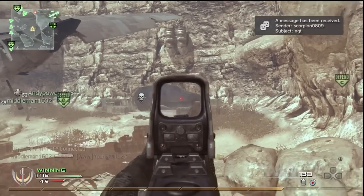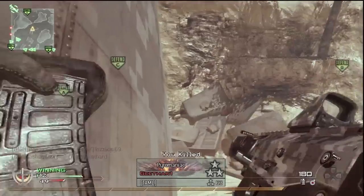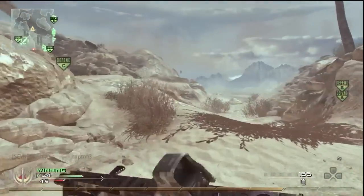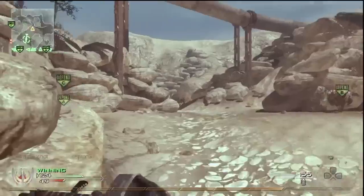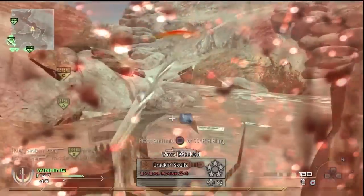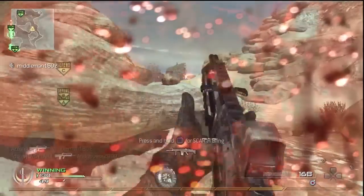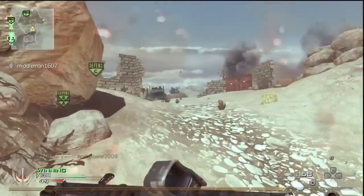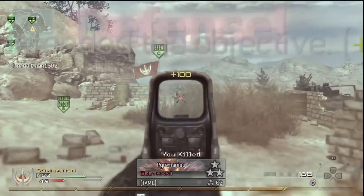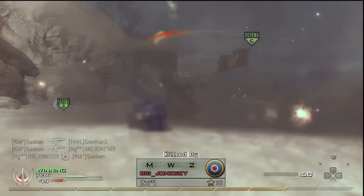We've got the three-flag cap so I'm just looking into the cave — a bit of cave duty. We've got some guys around there. I heard that we were losing C, so that's a good throw point, though it doesn't work out for me there. I think the Pavlov actually takes out the guy — that was a lucky kill. I pick up the kill but he gets me with Semtex.